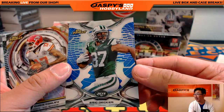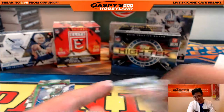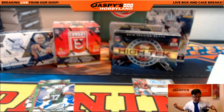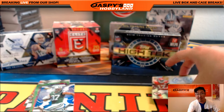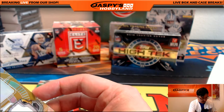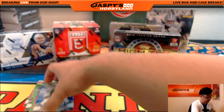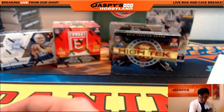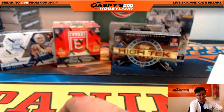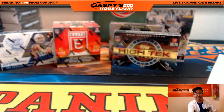There's Eric Decker, another one for the Jets — 007 out of 250. And there we go — nice box of Finest. We have another football mixer up on the website right now, folks, if you want to check it out. Very similar configuration — look at the item description for all the details. We'll go to High Tech after this, and then Triple Threads, and that'll finish off 2015. Then we'll go into 2016, and then we'll see what that TriStar has in store for us.